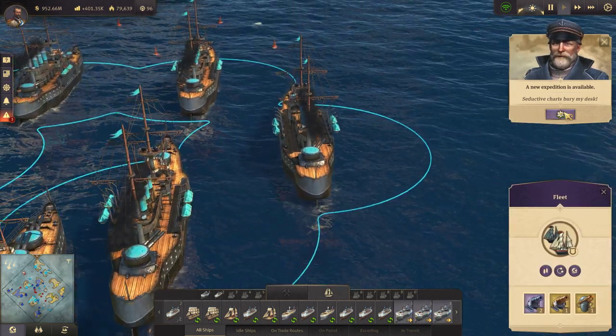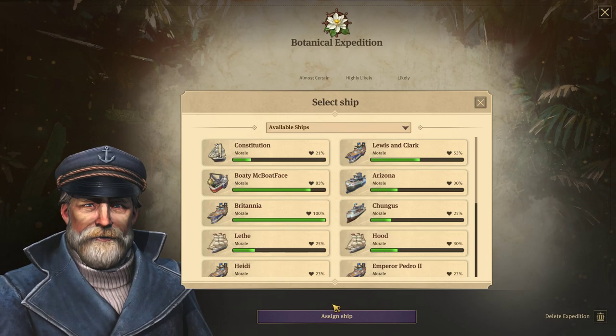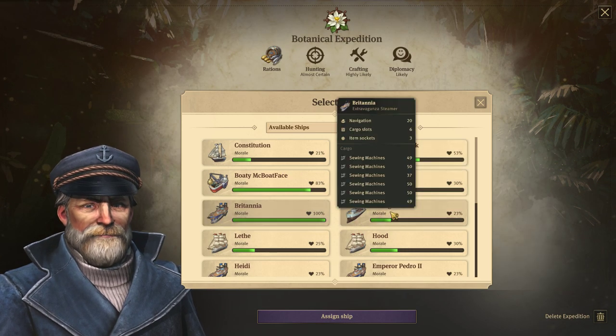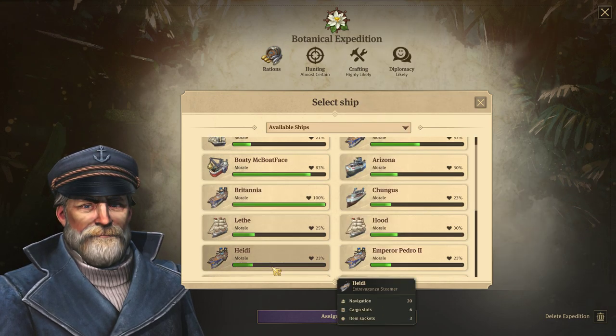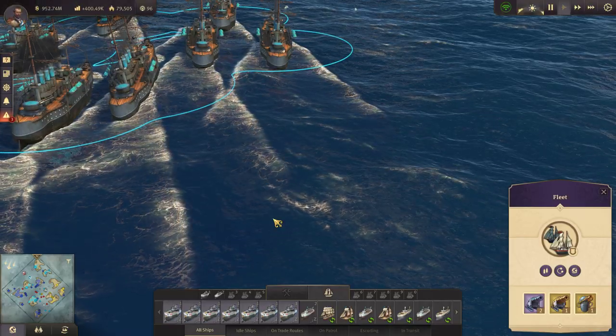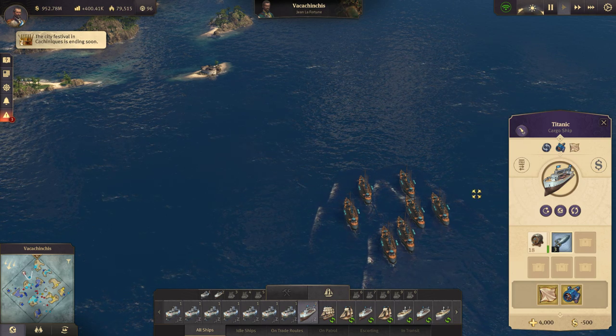Seductive chance — bury my desk. What do we got here? A two-star. 'We can hope for fair wings. Botanical. Nothing more.' Sure, I'll actually send that right off here in a minute. Let's focus on this.